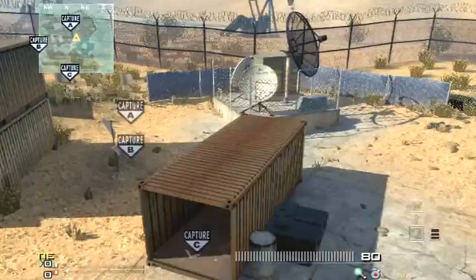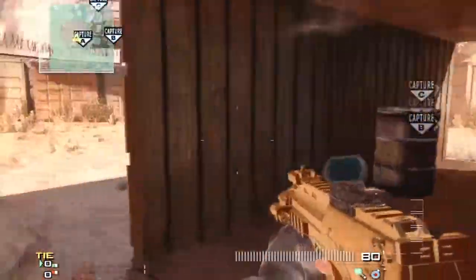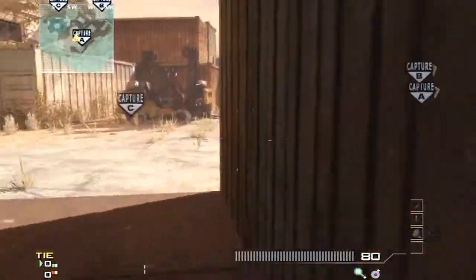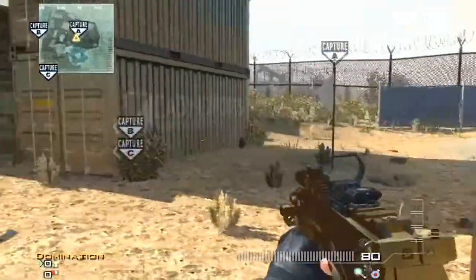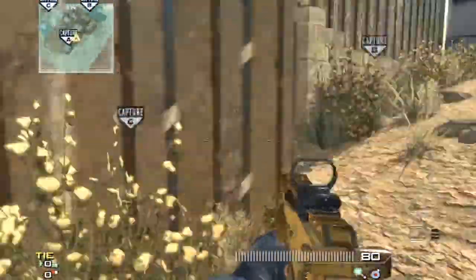I really spent a lot of time trying to go around A, see if there was a way to secretly cap it from some unknown spot. You can't cap it from inside this crate, not if you go prone. You can't cap it from either side of this crate here — it doesn't work. But whatever, it's A dom.